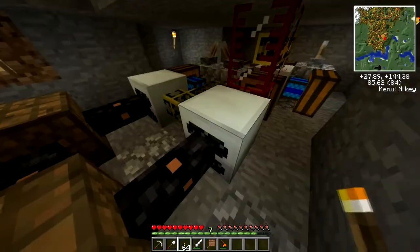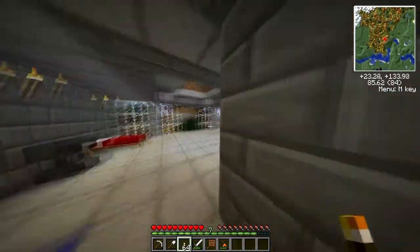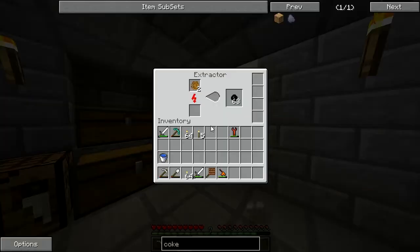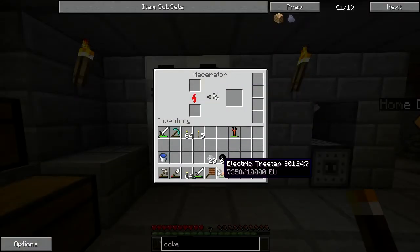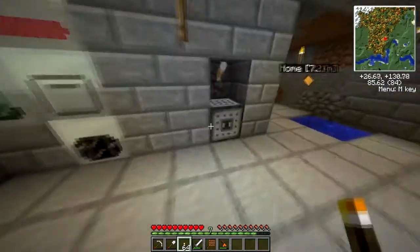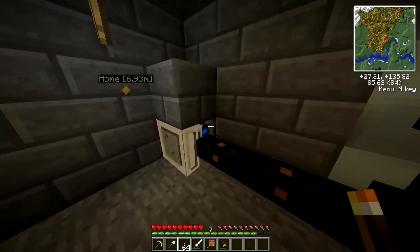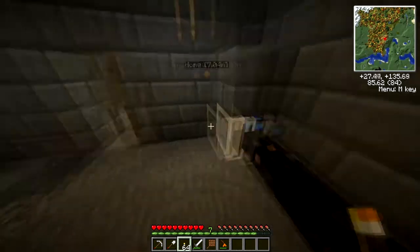This is getting depleted — I think something's in the furnace right now. I've got another electric furnace set up, and this thing, which is a rolling machine. It's like a BuildCraft item, and it needs a different type of energy — these MJ — rather than just electricity.